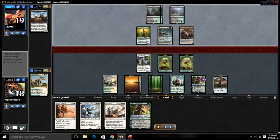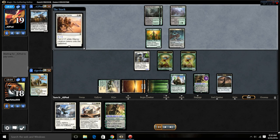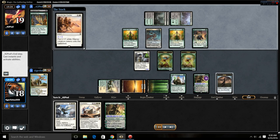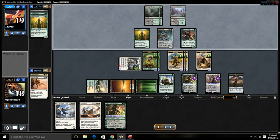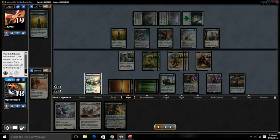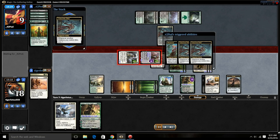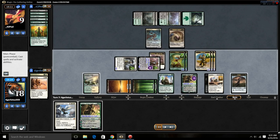We have Oath, we have tokens, Nissa is doing work. If the game goes long I like the chances of green white against green black aristocrats mainly because of the planeswalkers. CoCo hitting one card in response isn't devastating — aristocrats really needs to hit two cards off CoCo, like a sac outlet and Liliana. We grab the Liliana with that mythic, triple blocking, and Nissa gives tremendous incremental advantage.